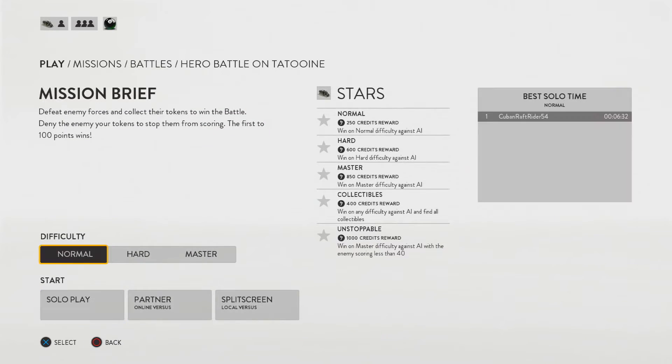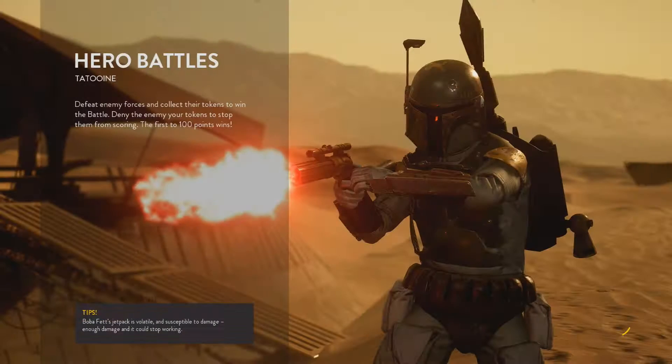I know guys, the last Battlefront videos we uploaded were actually from the beta, but this time we're going over how to earn a lot of credits in a very, very fast and timely manner. So if you guys go to the hero battles in the game — not multiplayer, it's single player — you play against AI and you can choose either between battles or hero battles.